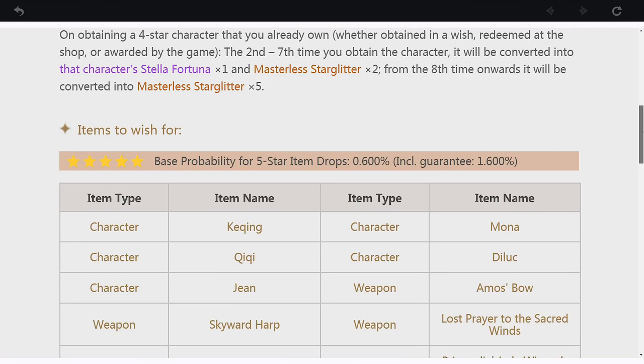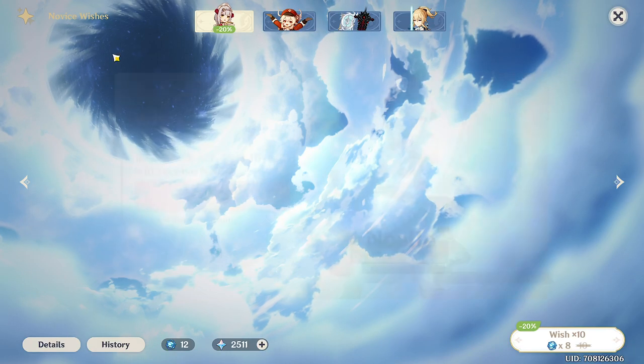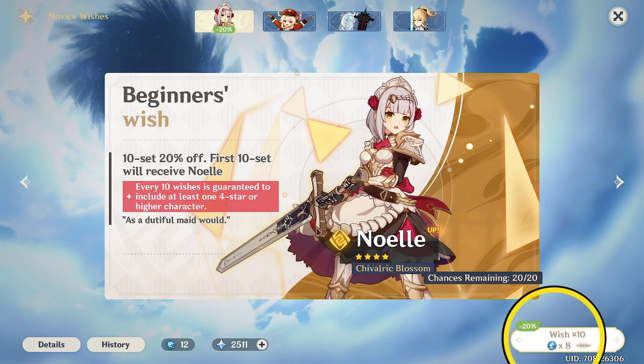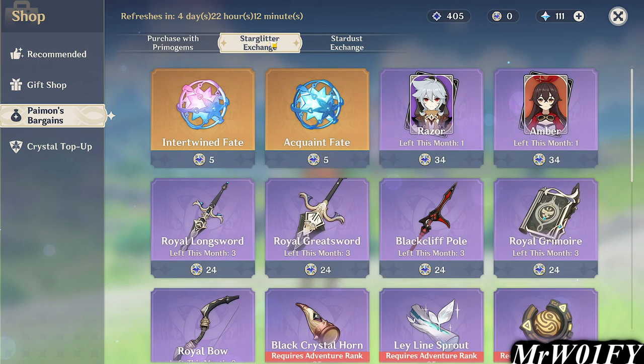As a beginner, the game will offer you the New Player Bundle at a discounted price. You can only do this pack twice and I would recommend doing it both times as you receive 20 wishes for the price of 16. You can also go into the store itself and have a look at any of the other drops that are purchasable with Primogems.